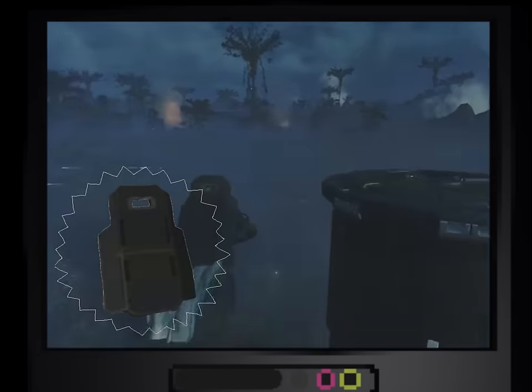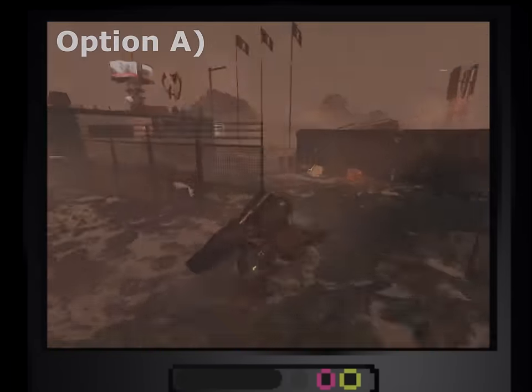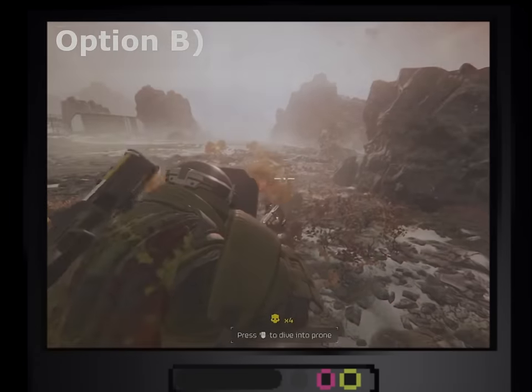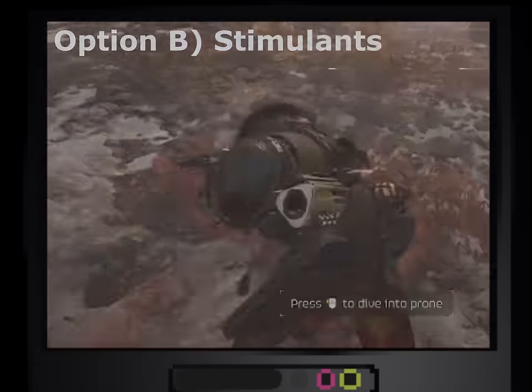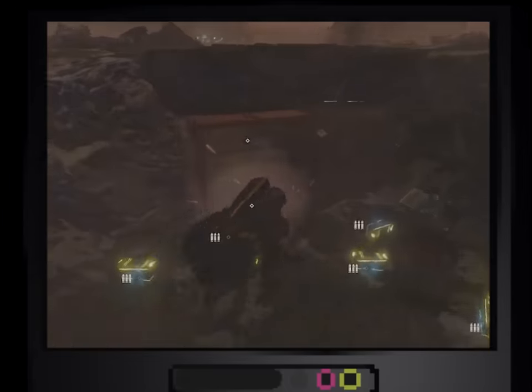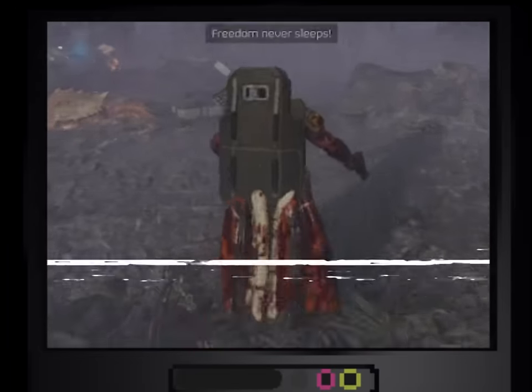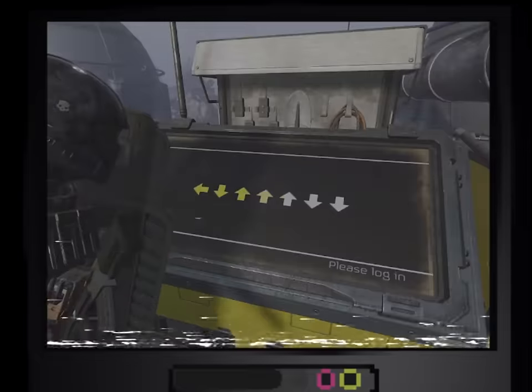Whilst holding your shield and one handed weapon, option A: find a sample — any sample will do — and pick it up. Or option B: use one of your super earth approved stimulants. There are a multitude of other less reliable ways to engage your new form, but these two are the most common. Once this is complete, you may gaze upon your reawakened self and bask in your untouchable status among your peers.